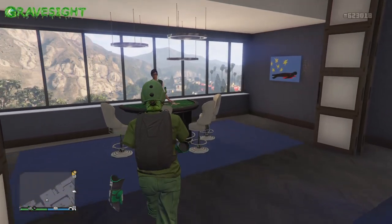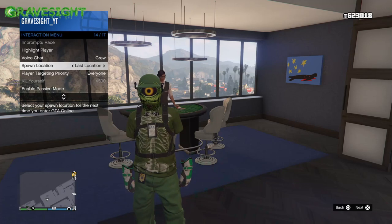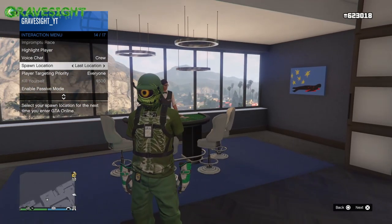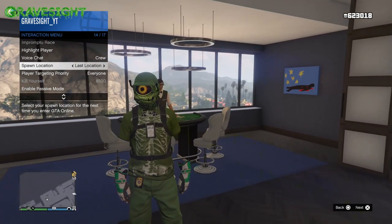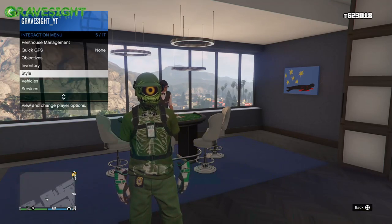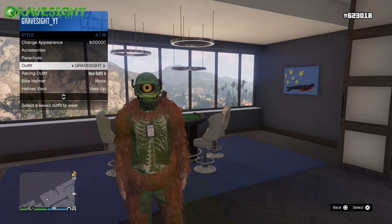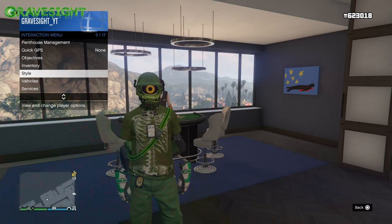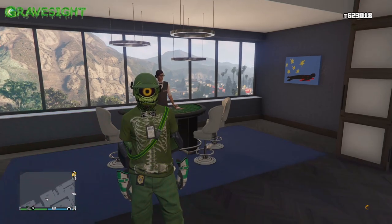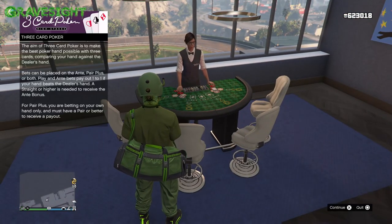I'm going to be using the table in my casino penthouse apartment. I don't really like playing down on the bottom floor with all the NPCs. Make sure your spawn location is set to either your penthouse apartment or last location — this is going to be a failsafe just in case you guys end up losing too many chips.